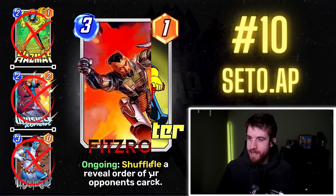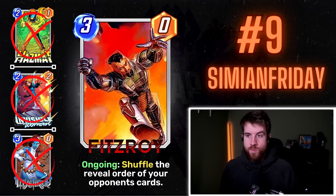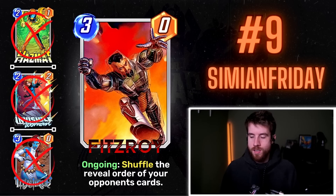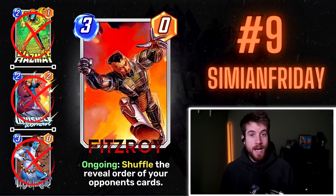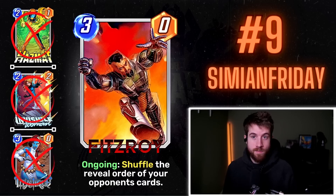Number 9: Simeon Fridays' Fitzroy. A three-cost, zero-power ongoing card — shuffle the reveal order of your opponent's cards. You might be thinking who cares, it doesn't matter, they play one card a turn. It literally does nothing against certain decks, but there are a lot of decks that really rely on playing cards in a certain order, and if you can disrupt that, it's going to hurt big time.